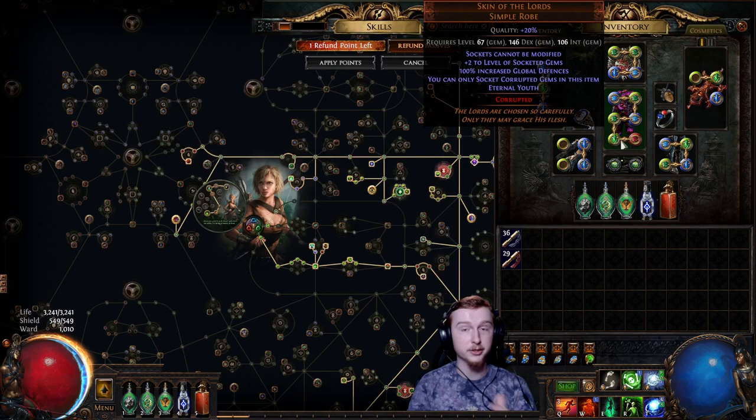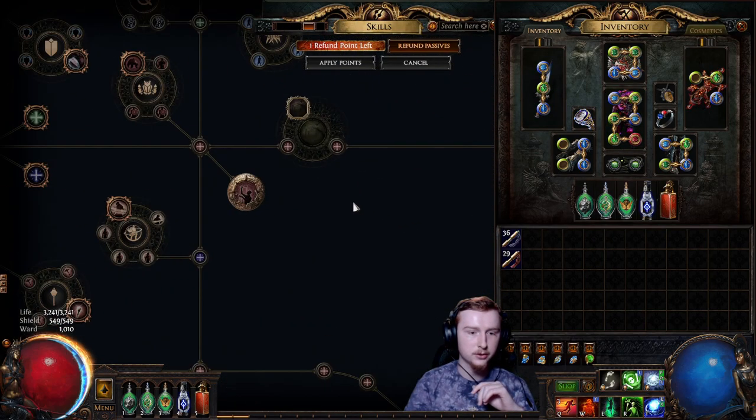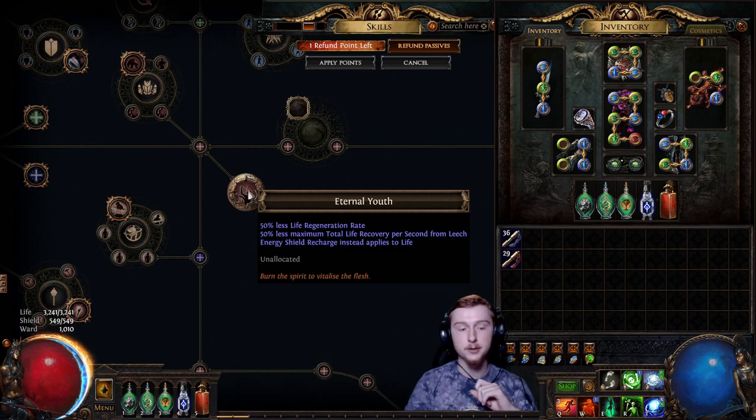The second part of the recovery is the Skin of the Lords — we have Eternal Youth. Eternal Youth is the keystone between Marauder and Templar, and it gives us 50% less Life Regen Rate and 50% less Total Recovery from Leech — which is why we're not using Regen or Leech. Instead, Energy Shield Recharge applies to Life, meaning that the recharge mechanic triggers after 2 seconds of not taking damage to your life pool, and your life will start recharging at 33% of your total per second. This again goes with the concept of just don't get hit. However, this does mean that DoTs really start to become a problem.